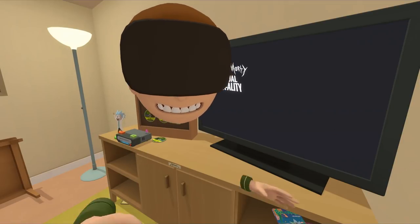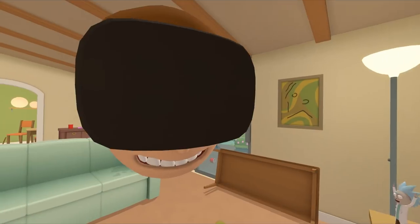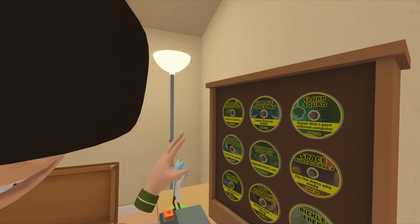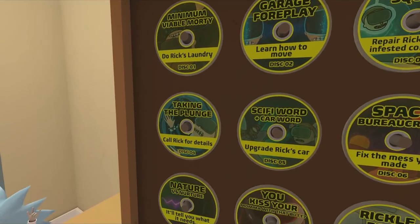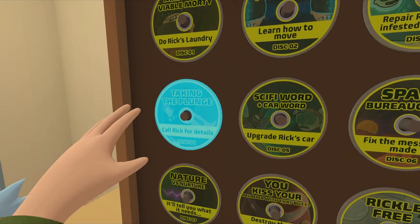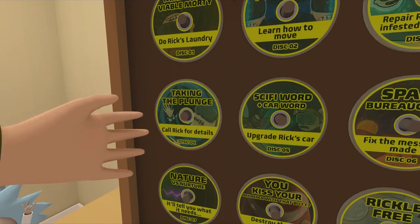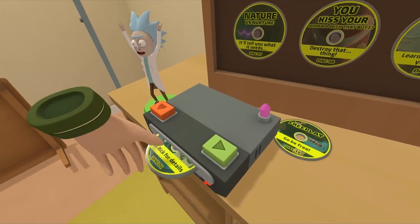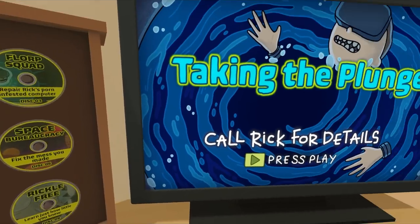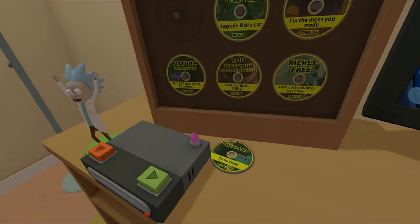Welcome to Rick and Morty Virtual Rickality! In the previous episode we did some of these missions — as you can see we've got several different objectives. We got up to the 'call Rick for details' where we fixed the computer and basically had to do something with the thing that drops on the dryer. Let's go ahead and put that in the machine and start that off.